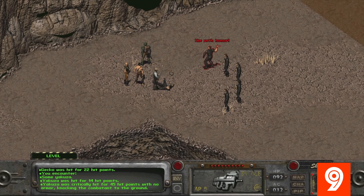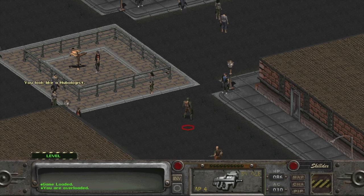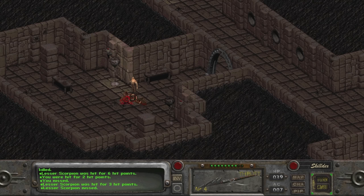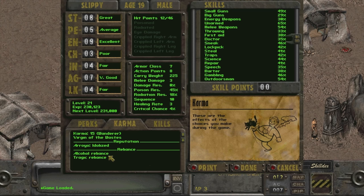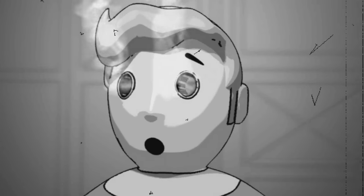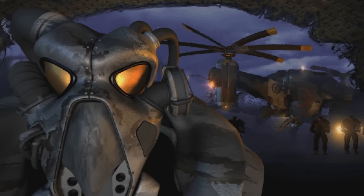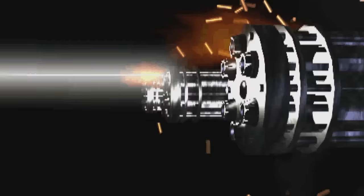Fallout 2 is the second installment in the iconic Fallout series and is considered one of the best RPGs of all time. Throughout the series, players can obtain different statuses to their character, which are portrayed by series mascot Vault Boy, who demonstrates what the different statuses are. Hackers were going through the files of Fallout 2 when they came across some statuses that ultimately didn't appear in the game.